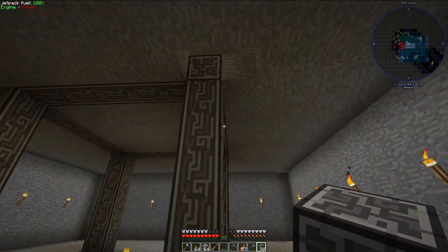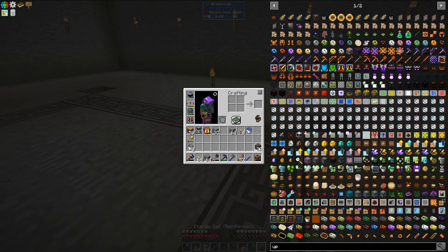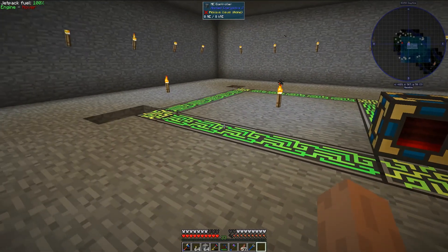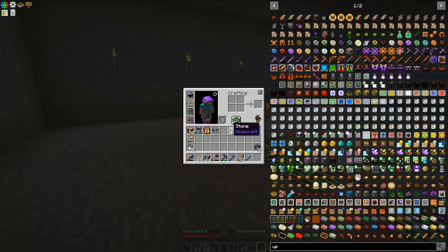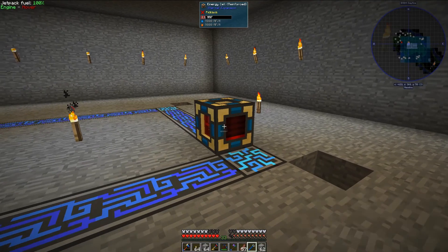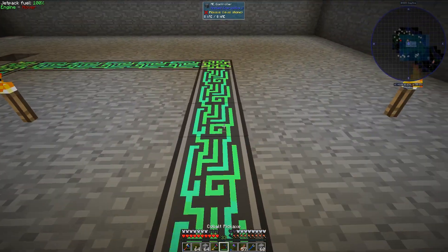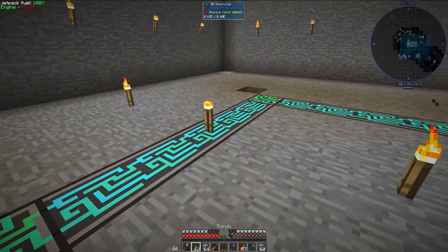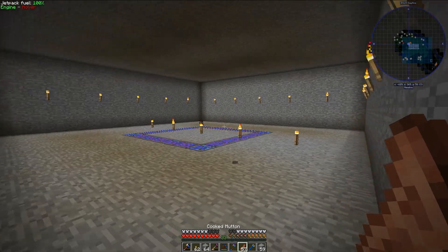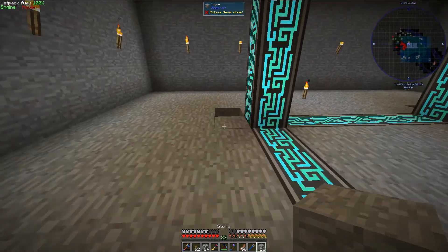We have it completely built. Let's give it some power - we can throw the energy cell down with output to the bottom, and that seems to be working. Now I'm going to shut this off because we don't need it powered right now. I want to throw some torches on, and then we can work on actually hooking the system up to what we have currently.